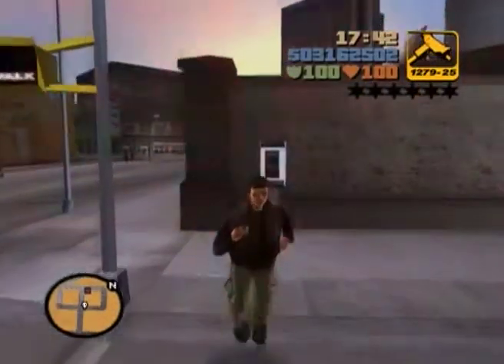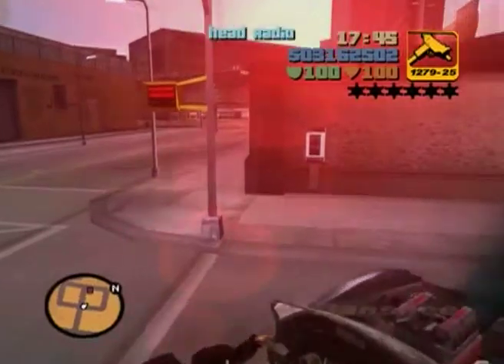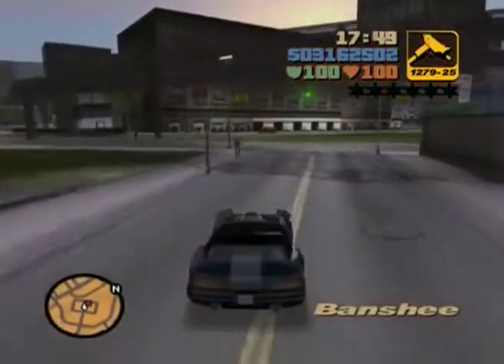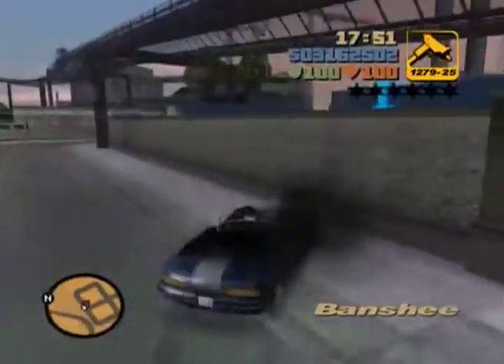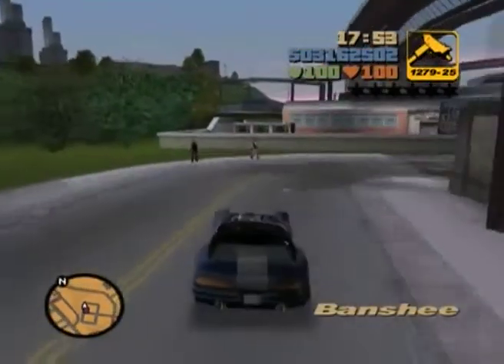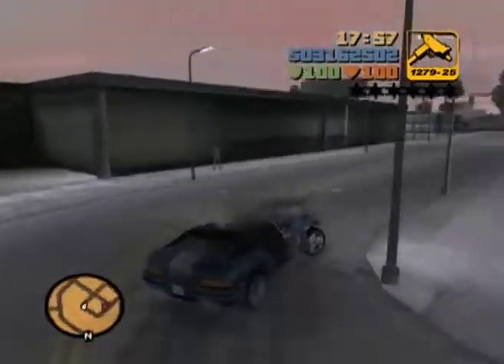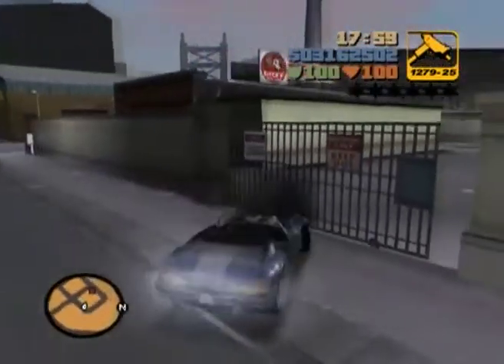Hi everyone, and welcome to part 77 of my GTA 300% walkthrough. Now, these are actually extra missions, so you don't have to do them if you're just doing the storyline. But what you need to do is wait around that payphone until it rings, and then you basically go to it like that, and you'll activate a mission for Marty Chonks.